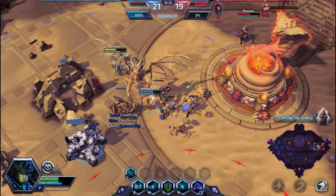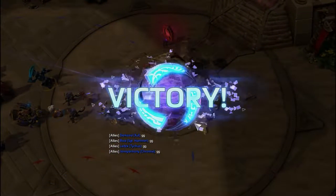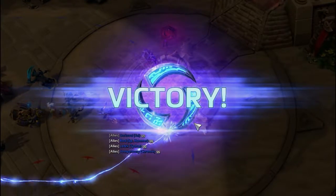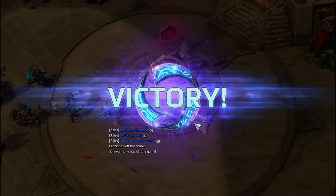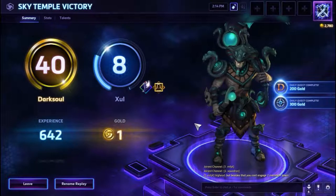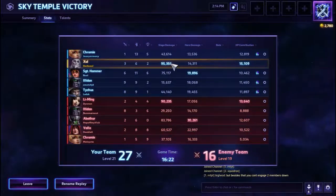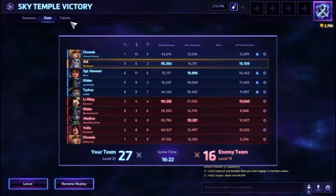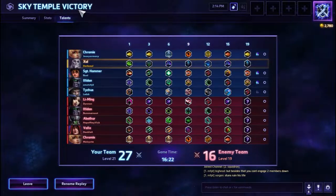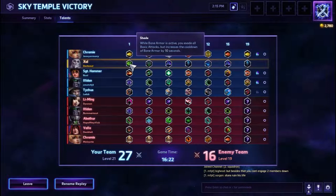And that is GG at the 16:22 mark — that was a quick ass game. It was Zool with a really competent team in quick match, which does not happen a lot. So we're gonna go ahead and get to the score screen. Our stats: 95,000 siege damage — highest siege damage in the game — and highest XP contribution in the game as well. It's all that split pushing, taking down I think two forts, or one fort at the very beginning of the game. So at level one we picked up Shade to counteract the Illidan and Valla — while Bone Armor is active you evade all basic attacks, but it increases the cooldown of Bone Armor by 10 seconds.